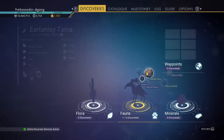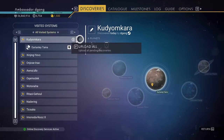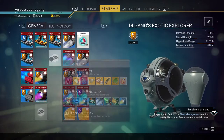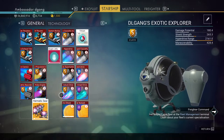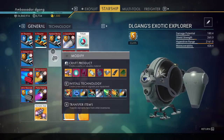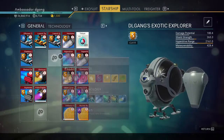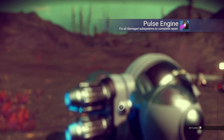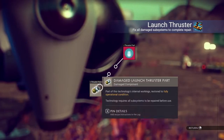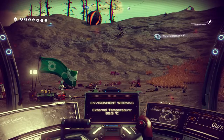That, people, is how you warp to another system. I'm in another system here, so I just need to fix things. I need a dihydrogen gel and a hermetic seal for the launch thruster, and the pulse engine will need metal plating. For the launch thruster I need to add pure ferrite — and now I can take off.